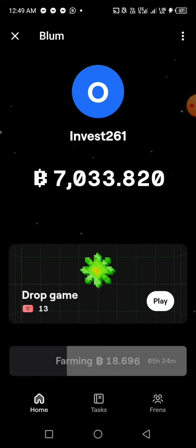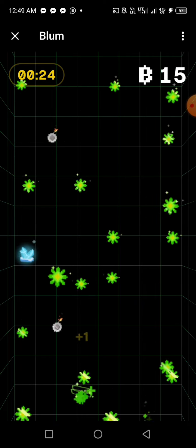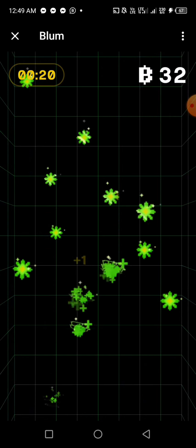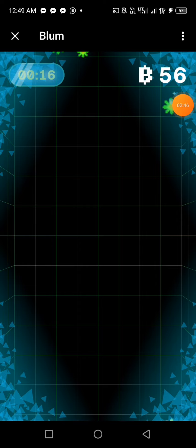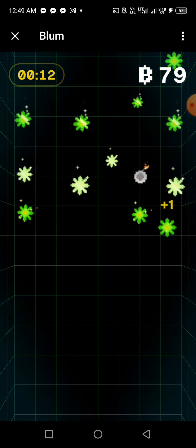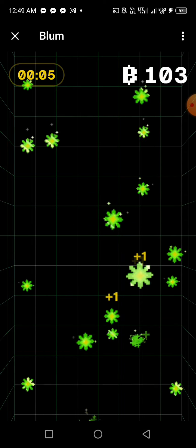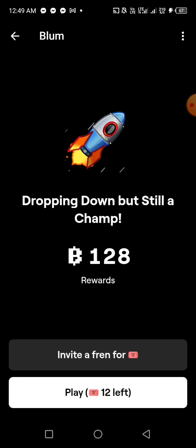You play by tapping the green stuff — just keep tapping it. Don't touch the bomb, but you can touch the ice. When you touch the ice it freezes your screen so you can claim all the green stuff. The target is to tap at least 100 — some people can tap more. Avoid the bomb at all costs; touching it will take your score down. You only have 25 seconds each round.